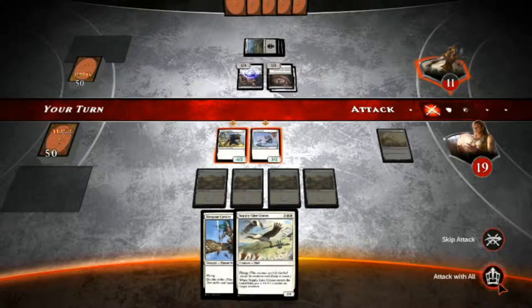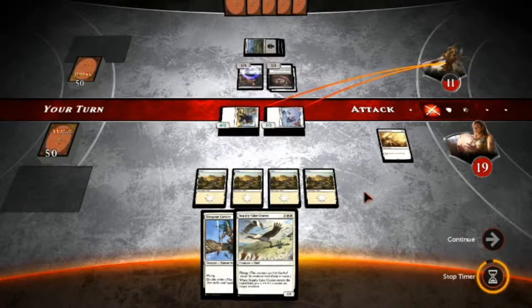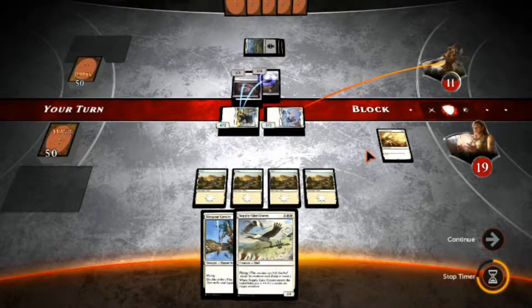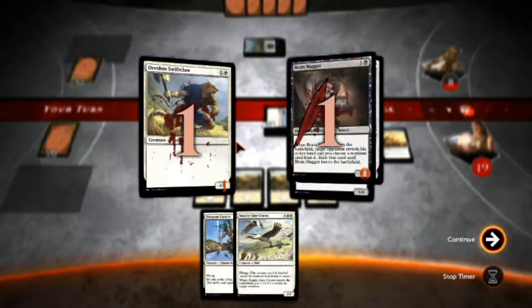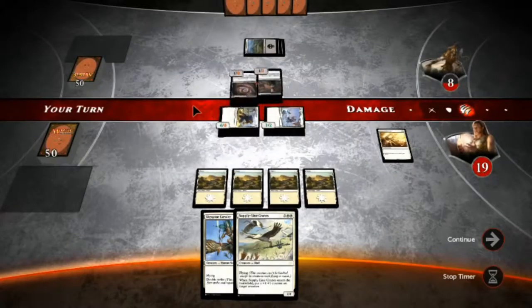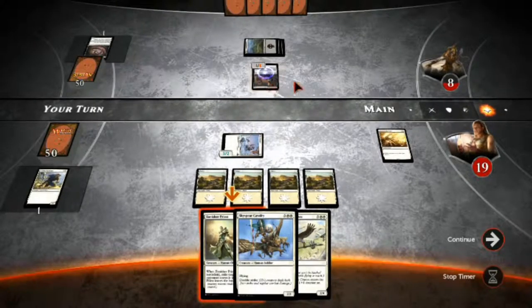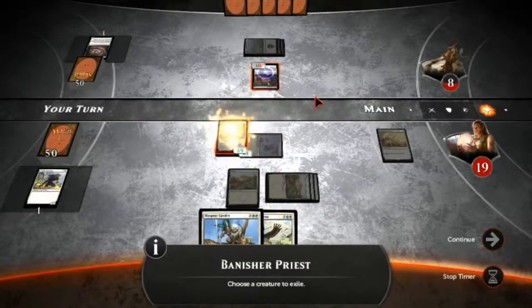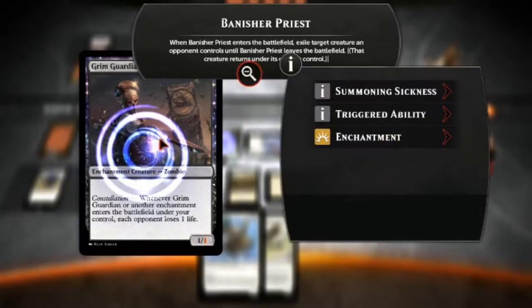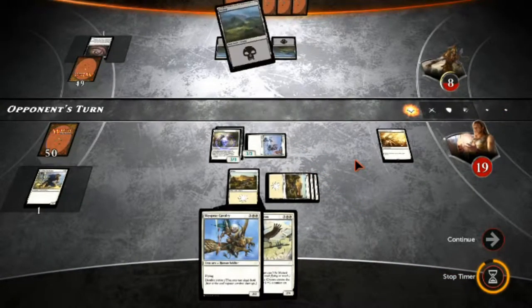We don't have enough mana to play either of these spells, so if we attack with both creatures, neither can kill my guys. He blocks with both — my 3/2 Elite Vanguard gets in, but my Swift Claw is going to die. Mine only does 3 damage to that 1/4, so that's disappointing. But we got our Banisher Priest back. Banisher Priest: exile target creature an opponent controls until Banisher Priest leaves the battlefield. So let's get rid of his Grim Guardian — though if my guy dies, I'll lose another life.